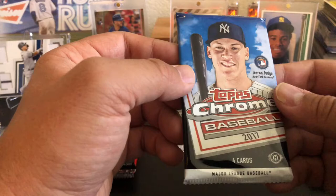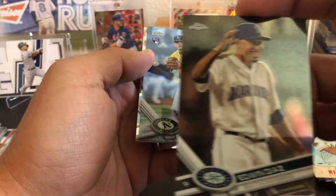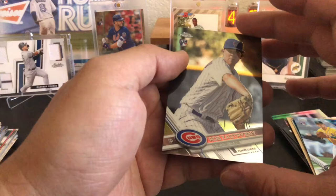2017 Topps Chrome — looking for Bellinger, Judge, Bregman, Yohan Mokata, Ben Attendee, Adelson. Cards pulled: Edwin Diaz — that is a fuzzy looking card — Ryan Healy, Yasiel Puig, Rob Zestrin.